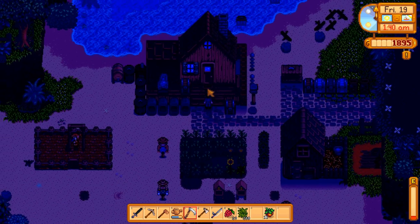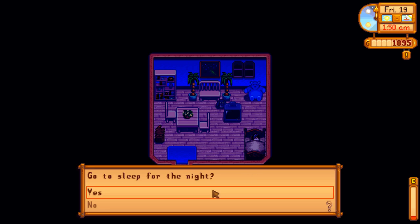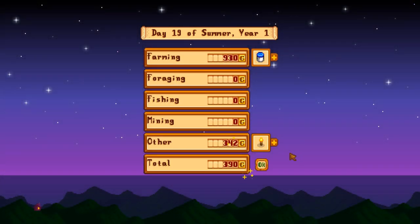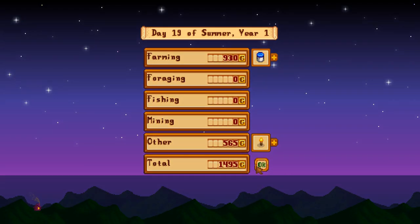Let's just go, I can organize everything else tomorrow. Pet our cat, let's go! We got tree fertilizer - this can be useful because you can instantly grow a tree. We got the wild seeds for winter which is the only one worth planting. We got a warp totem for the mountains, and fifteen hundred gold - that's actually pretty solid for this early in the game.